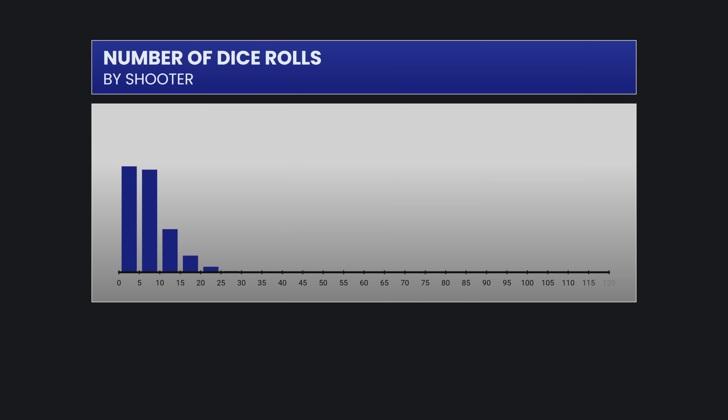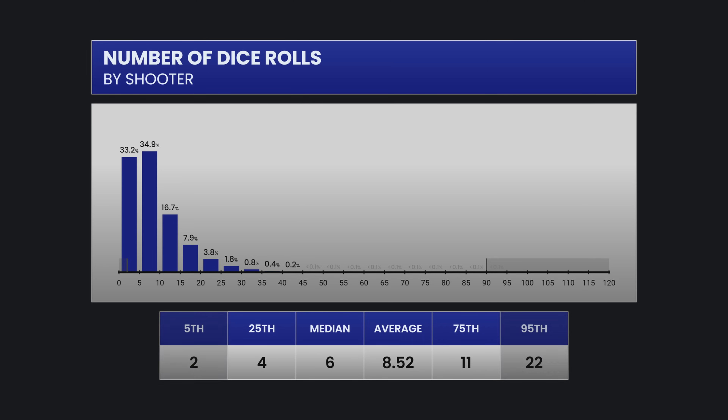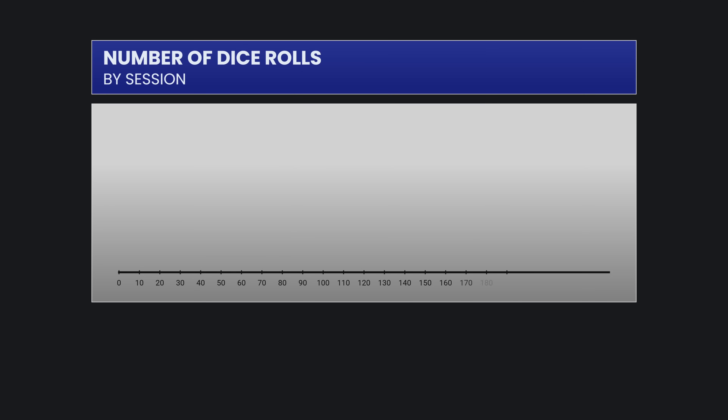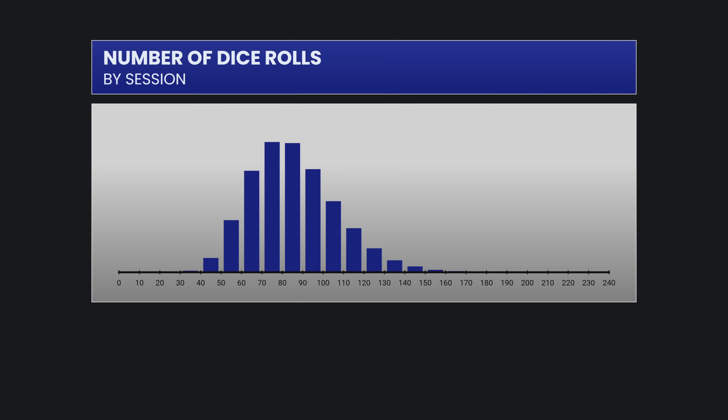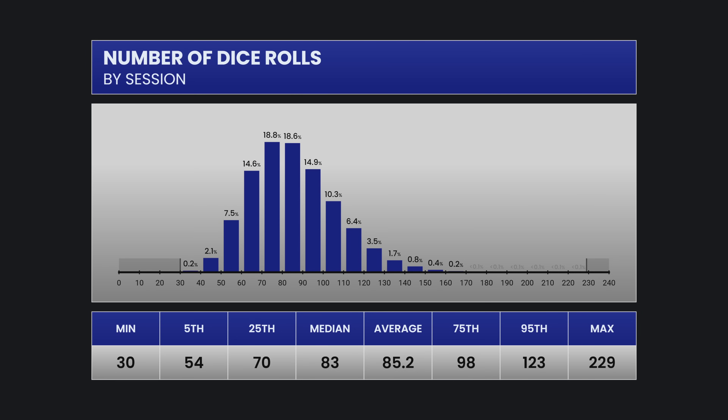This chart shows how many times each shooter threw the dice. The median is 6 and the average was 8.52. The top of the range maxed out at 90 this time. Here is the distribution of dice rolls over the 10-shooter sessions. On average, there are 85 rolls in a session. The minimum was 30 — that's a lot of quick 7-outs where this strategy is going to do very well.